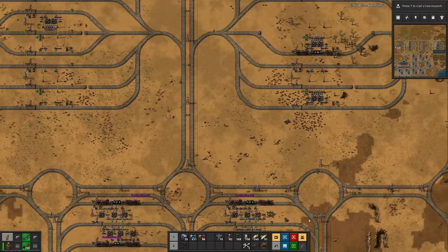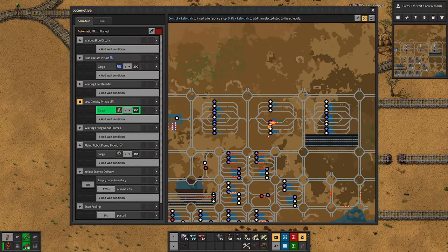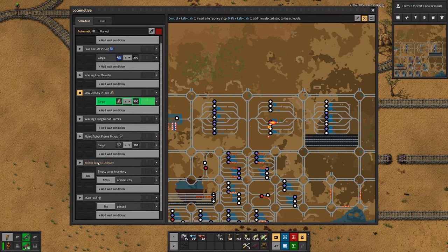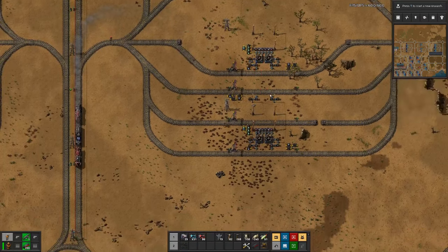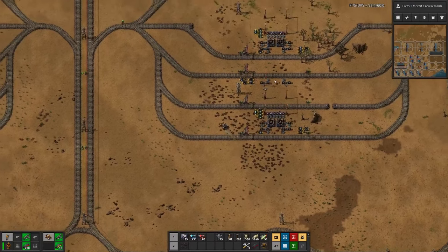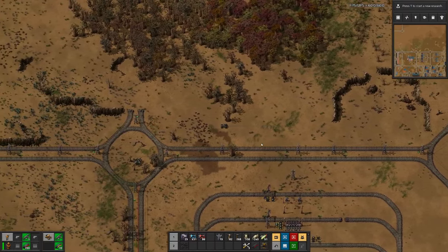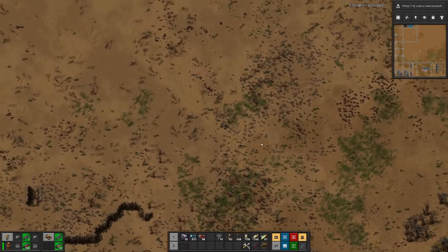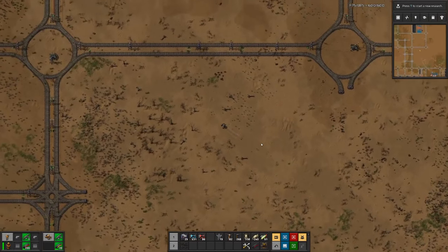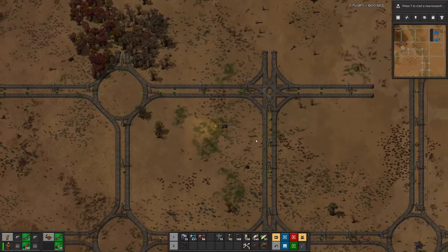As you can see, our low density structures are picked up, but basically we only need them for the yellow science packs and that is hampered by the slow production of the green circuits. So let's fix the stone brick production and then we will see if we have already run out of low density structures or if we have to do something else while we wait for that to finish.